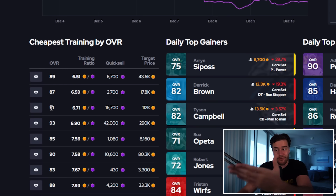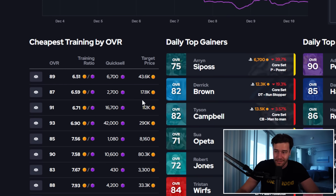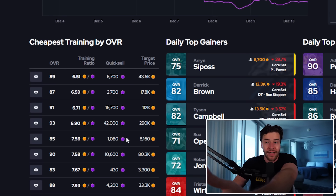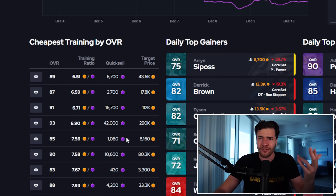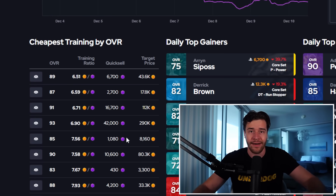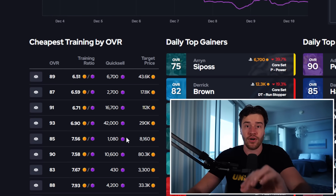These players are selling for incredible deals. 91s at 100K, 93s at 290K — it's a beautiful price. 93s were literally $500K two days ago. 91s were selling for I think like $200K a couple of days ago. These players have gone down in price by a ton and there are great opportunities in each of those overalls.